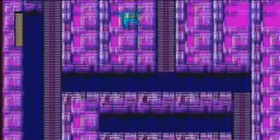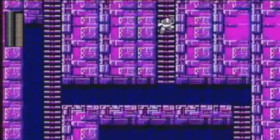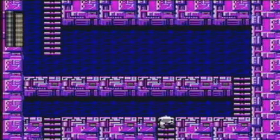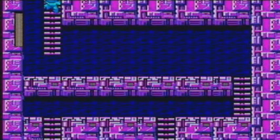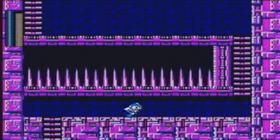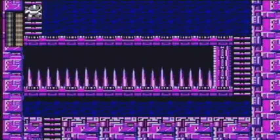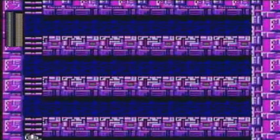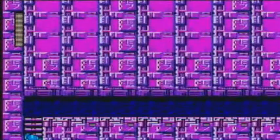You can use the Bubble Lead to pinpoint where pits are if you want — I'll show that off. Anyway, use the Bubble Lead here to pinpoint where pits are, because otherwise you're going to fall into a pit and die. There's the last energy tank in the game, but I already have four energy tanks so I'm not going to go for it.